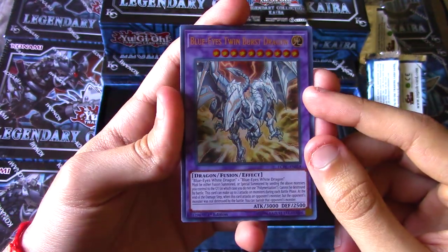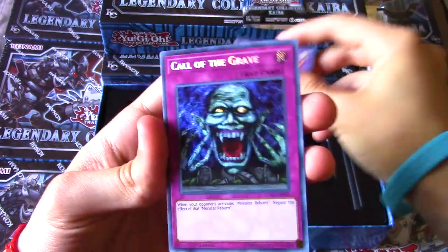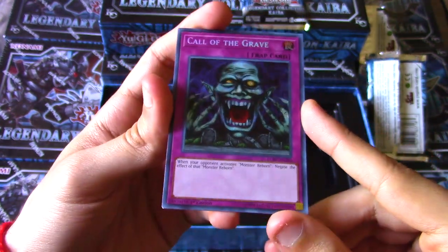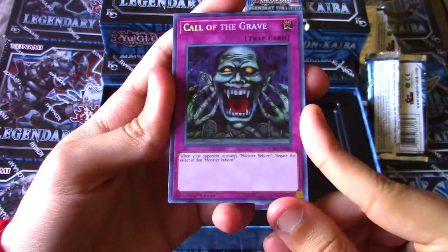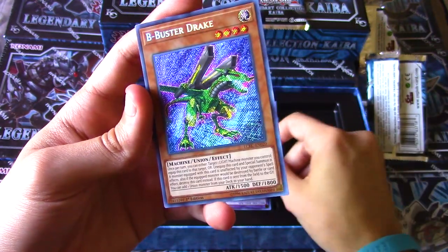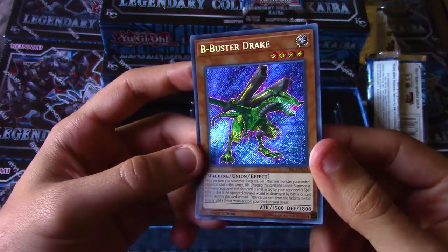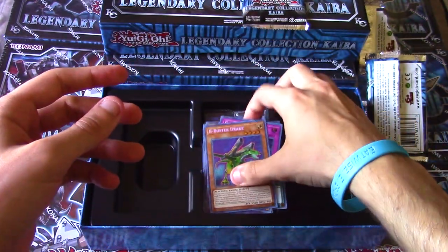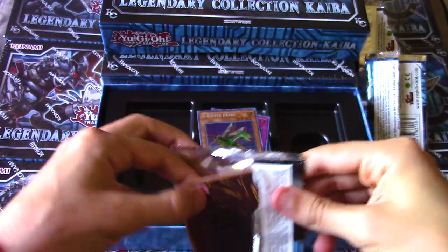We got Blue-Eyes Twin Burst Dragon as a secret rare - pretty neat. The ultra doesn't look bad either, I kind of like it. We got Call of the Grave - an original tournament pack card reprinted as a secret rare. When your opponent activates Monster Reborn you get to negate it, so with Monster Reborn being back that's theoretically useful. And we have our first ABC piece - B-Buster Drake! Probably the best ABC piece in general - the searcher that goes to grave and can net you another piece. Pretty cool.